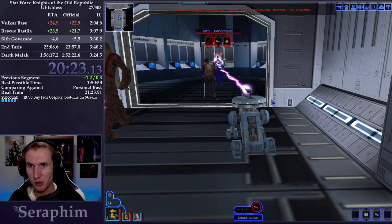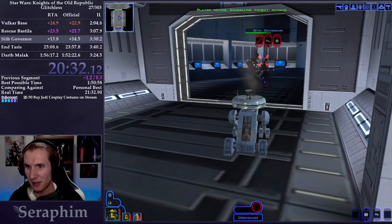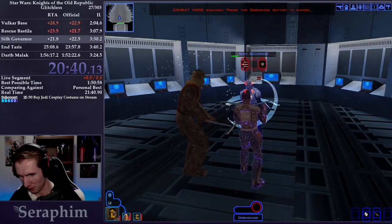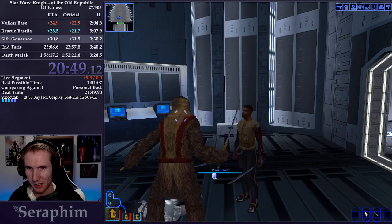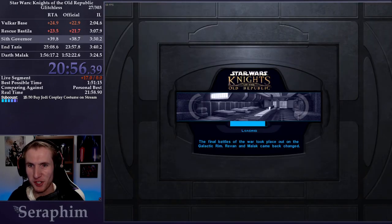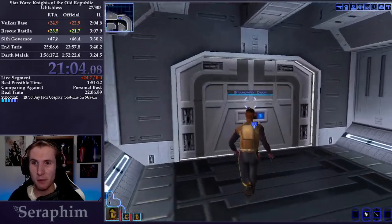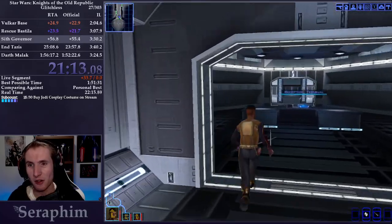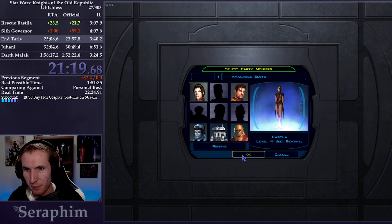Now we have to take on the Sith Governor, who is also hard to hit — unless T3 stuns him. If T3 stuns him, this fight won't be that bad. If T3 doesn't stun him, our main character gets stunned and that's annoying. This is definitely the biggest RNG part of the speedrun. There are other parts of RNG with combat rolls and all that, but this is the most punishing by far. If you want to understand how punishing the split can be — my first fight went really well, but that second fight did not. Look at how much time I'm losing compared to my PB.